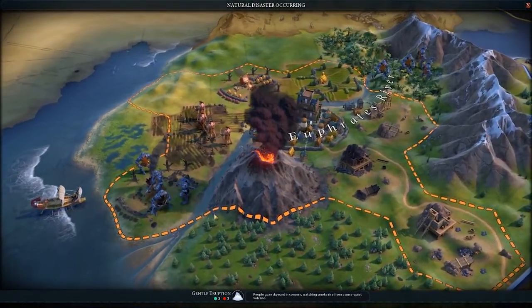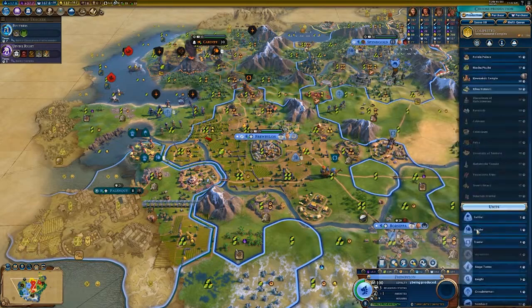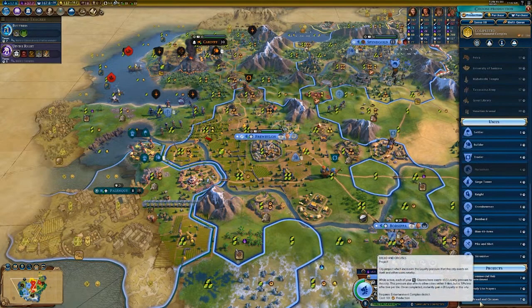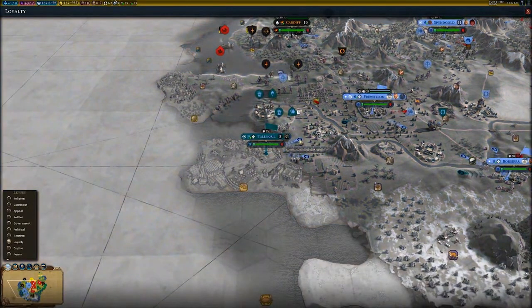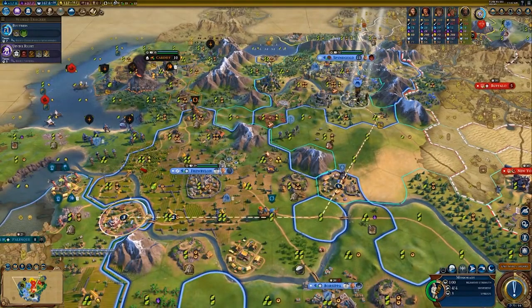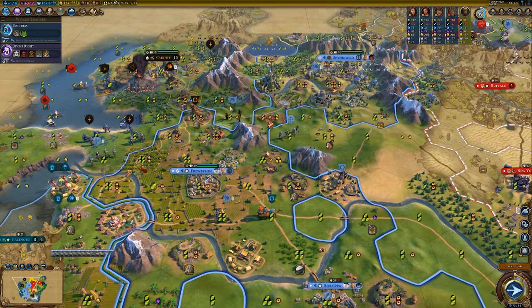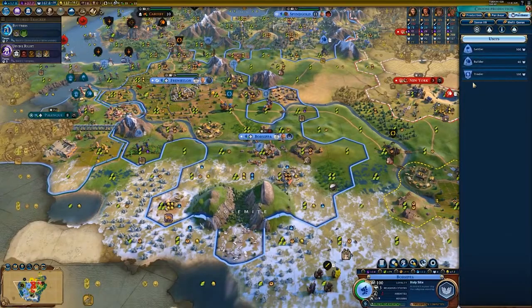The research path can be done in parallel with fast industrialization, which is my second main strategy for Babylon. Start off by researching mining, which has no Eureka so you must research it. Train a settler and a builder, settle your second city, and ensure you can build three mines with your builder there to unlock apprenticeship. From there, build an industrial zone in your two cities at least. The first to complete an industrial zone should train a builder — chop some woods — and that'll help you get your workshops quickly, which unlocks industrialization. From there, build factories and coal power plants.